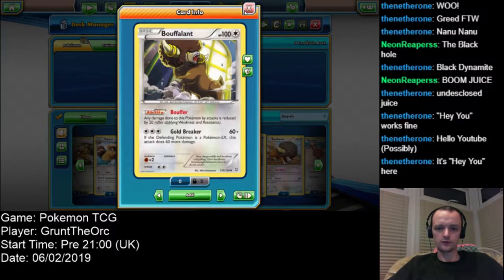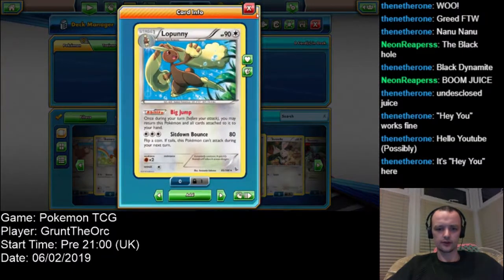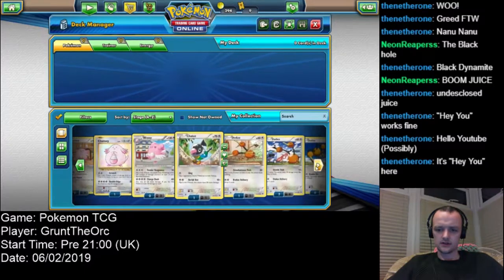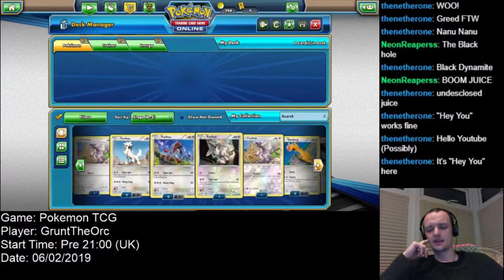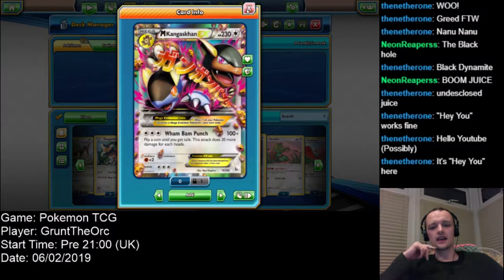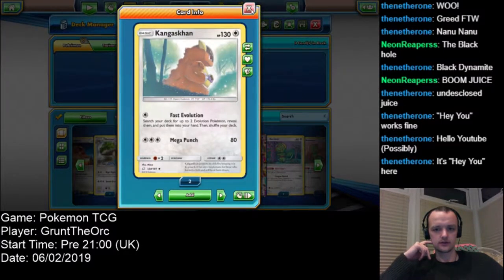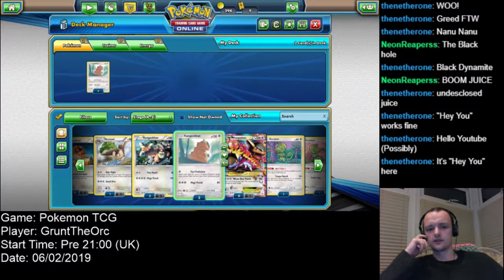That could be useful, although it's kind of weak for a 3-energy move. Tell you what, let's start at the far end of the list and work our way back. If only we had a Kangaskhan to go with that. I feel like it would be worth having two of those in the deck.